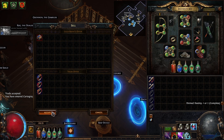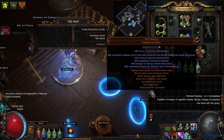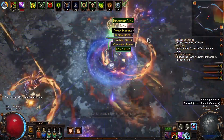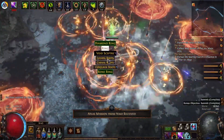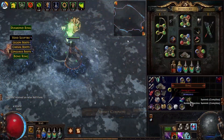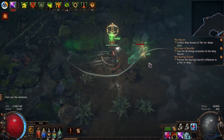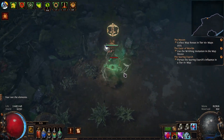I decided to spend the first currency on the taming, of course using the recipe. The boss dropped this, so no need to buy a second taming. I tried using the new spirit passive, but it was too slow for me and I gave it up.